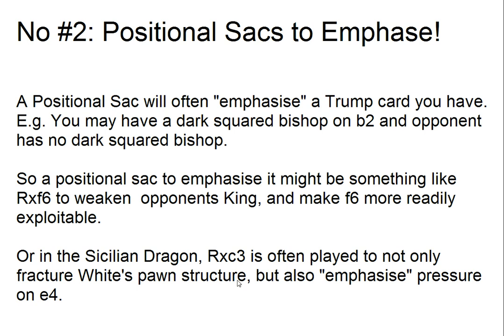The classic positional sacrifice is rook takes c3 in the Sicilian Dragon — you're fracturing the opponent's pawn structure and emphasizing e4 pressure. I had a horrendous loss with rook c3 recently in a live commentary video. In recent games from 2700-level players, I've seen a positional sacrifice on f1 where they get a pawn on c6 — both Magnus Carlsen and Kramnik sacrificed a rook on f1 for a bishop. It's an important part of the toolkit: don't cling too much to material when it can be used to emphasize your trump cards.